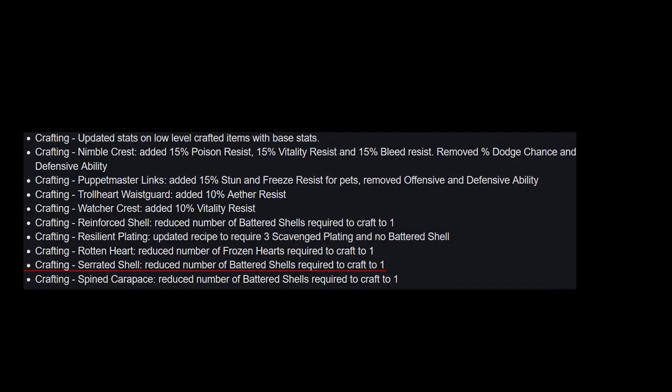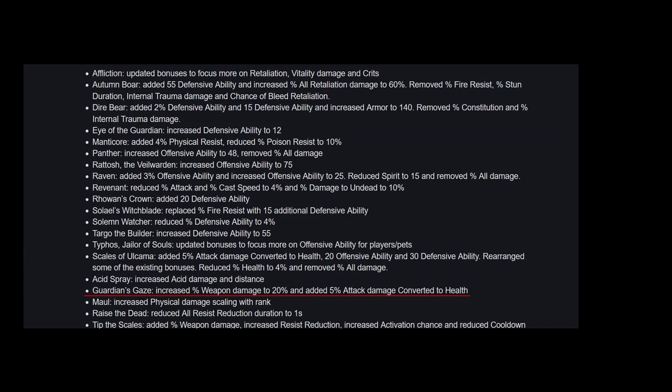Aside from item changes, we have some crafting tweaks as well. There have been a decent amount of reductions to crafting some components, like reducing the amount of battered shells required to craft serrated shells. 21 devotions have also undergone changes — most seem like buffs, with things like Guardian's Gaze having attack damage percentage increased and now having attack damage converted to health added.